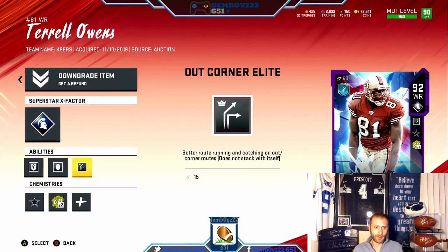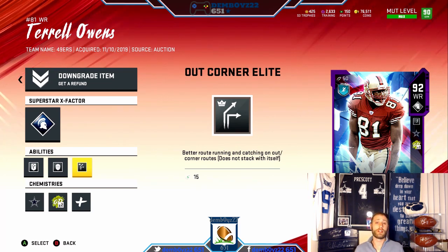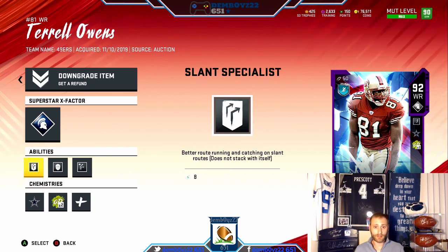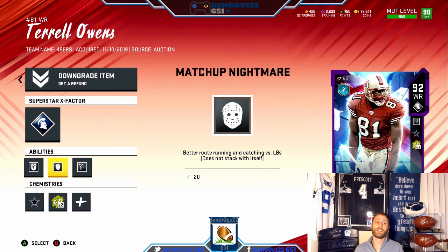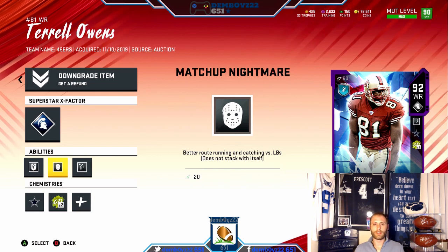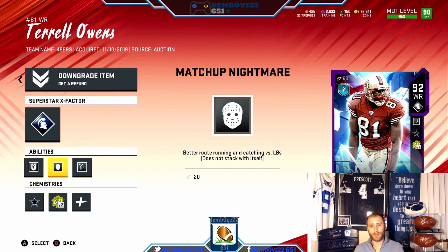Out Corner Elite — perfect. We have a lot of plays where he's going to run a little short out; we have a ton of corners: shallow corners, G corners, all the corners. Another thing — like an Extra Trail — our money player on a few others. Slant Match, Slant Specialist — very nice. Then Matchup Nightmare, which covers a lot of those short routes. A lot of the time you'll have linebackers on him, and he also runs hitches and curls. When you're running hitches and curls you're matched up on a linebacker, so this really covers him for every route he'd be running in this offense.